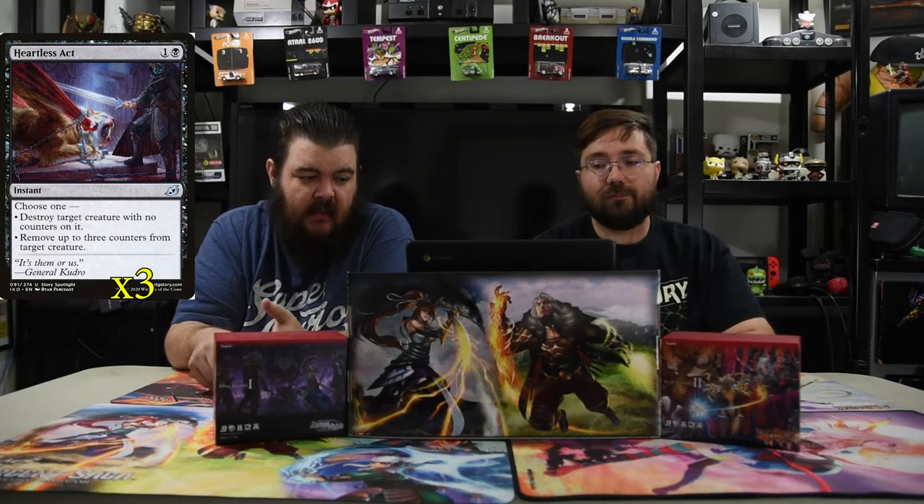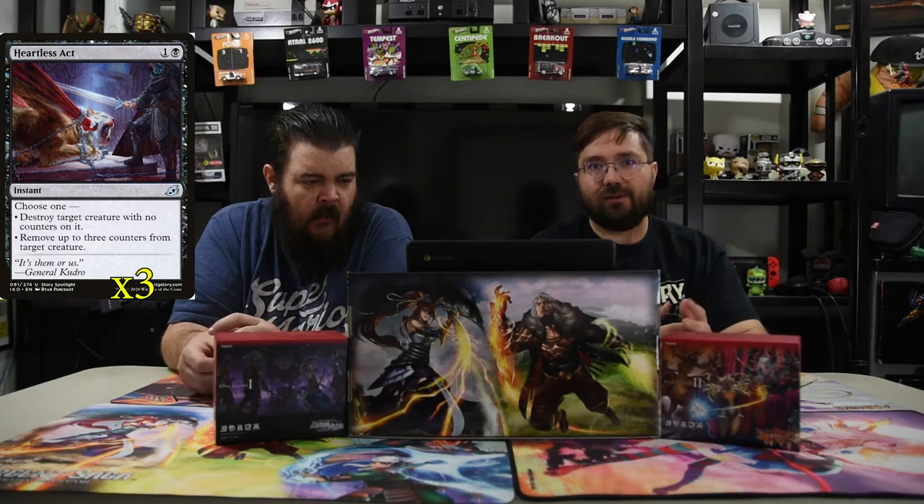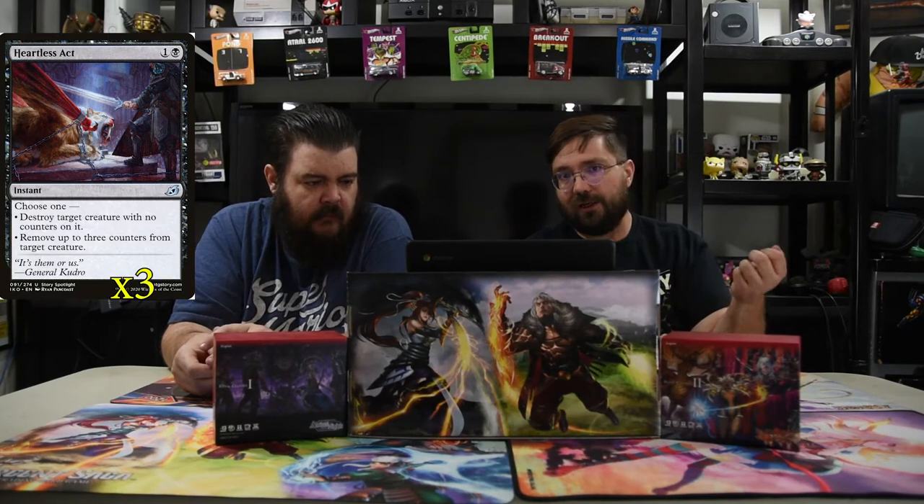Next up is Heartless Act — black and one for an instant. You choose one: destroy target creature with no counters on it, or remove up to three counters from target creature. This can be replaced with Eliminate, but something that costs just two and destroys something almost immediately is pretty good. I was playing it against Nissa and removing three counters from a land to kill it is also pretty cute.